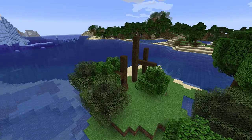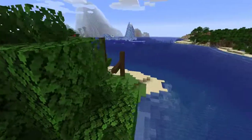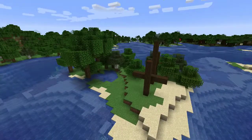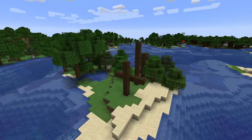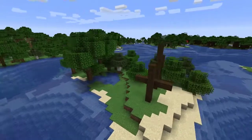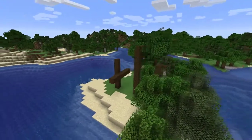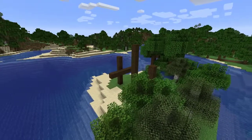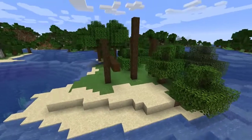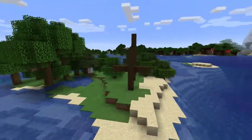Howdy everyone and welcome back to another Minecraft video. I found this seed that I posted on Twitter and it's going to be in the description as well. It is one of the most interesting seeds I've seen in the snapshot yet — it includes a sunken ship that's actually beached, stranded under an island. I want to make this a player home and show you guys how I do it so you can get some inspiration. We're going to be excavating this and turning it into our own player home.